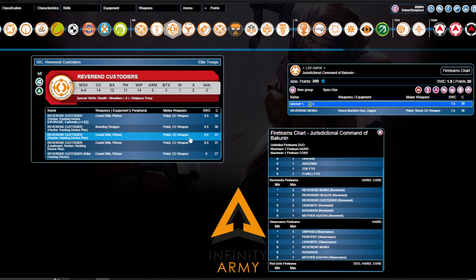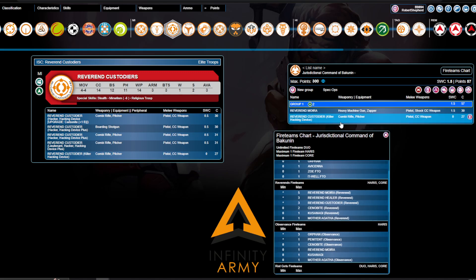Reverend Custodia — I've always had a soft spot for these, and they've changed very little. The Lieutenant Hacking Device Plus is totally serviceable. The new thing is really just the Killer Hacker option. For 27 points, this is not bad — a BS-12 pitcher, independent gunfighter, Mimetism-6, BS-12, and always BTS-3. This is a potential unlinked option to run around and throw out Pitchers. It's also a linkable option in the core team. You'll need to find your actual hacking elsewhere. I've had good use of them, but you have to be very careful — it's a hackable, Trinity-vulnerable Lieutenant.